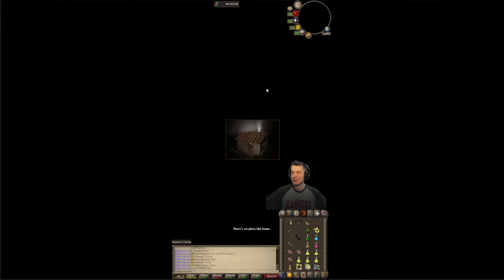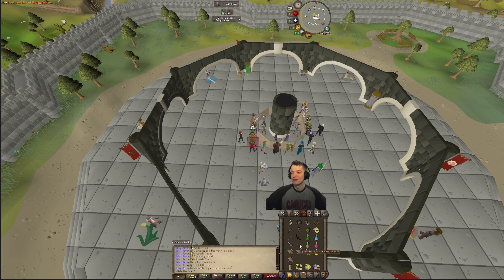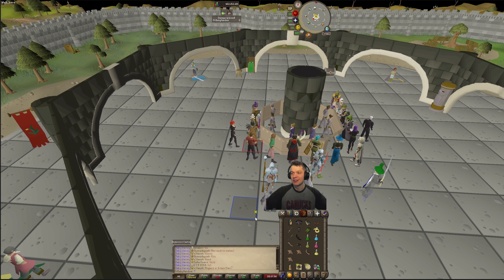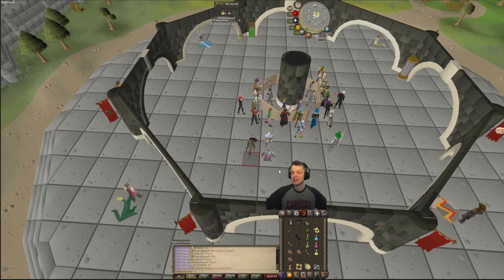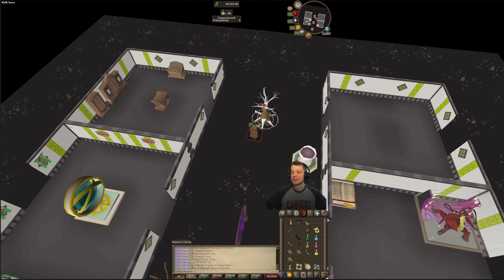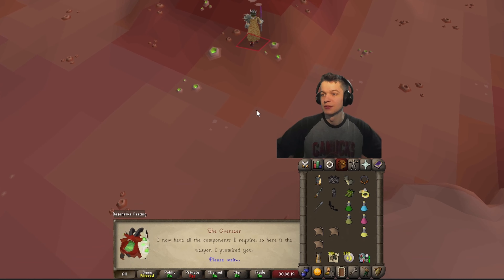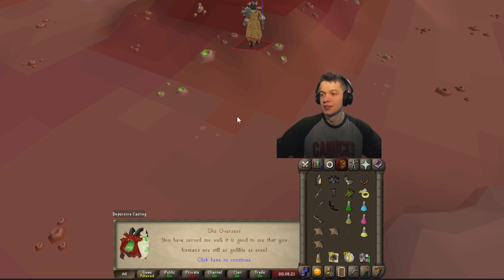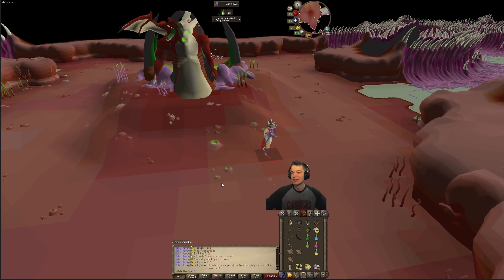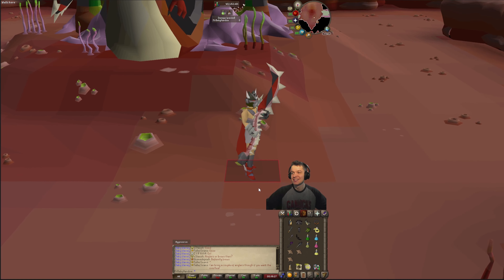Let's go head over to the bank and put this thing together. There they are — I've had these two pieces in my bank for probably like four years now. We can officially put them together. I think we need to go back to the nexus to speak to that juicy little guy, and he can maybe assist us. There it is — abyssal bludgeon, officially complete on the account. Such a nice looking weapon.